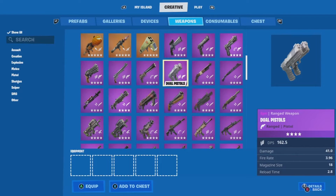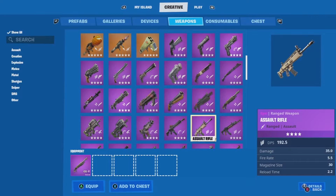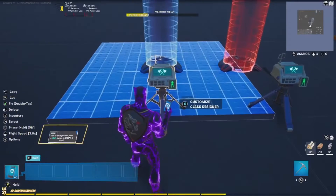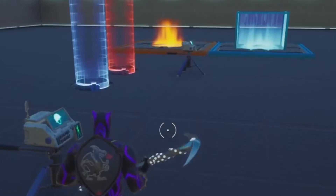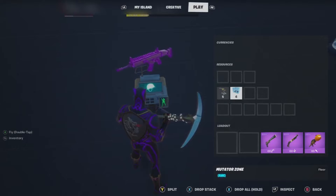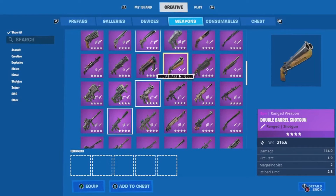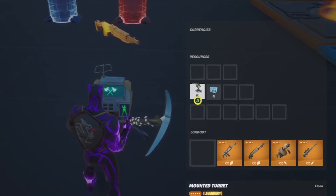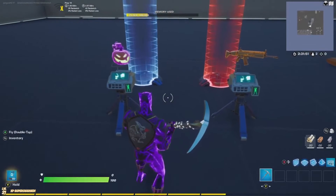Next, go to consumables and weapons and decide what you want for your first customized class. I'll keep it simple and stick with purple weapons. Grab the class designer and move it out of the way so you don't mix it up with the other one, then drop your items into this class designer. Do the same with the other class designer — go to your weapons and consumables, pick whatever you want for that class, and drop it in.